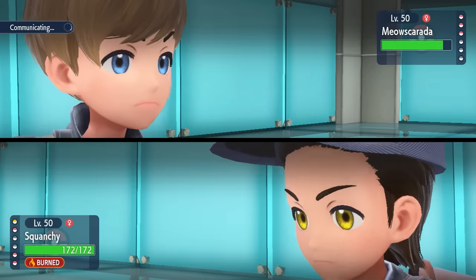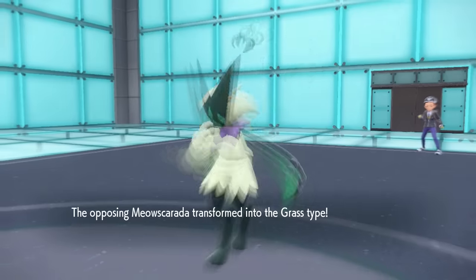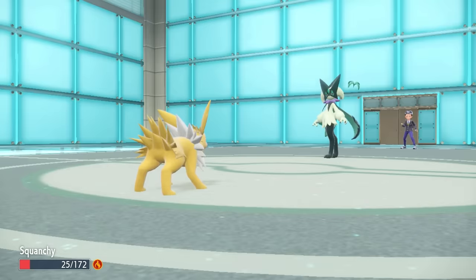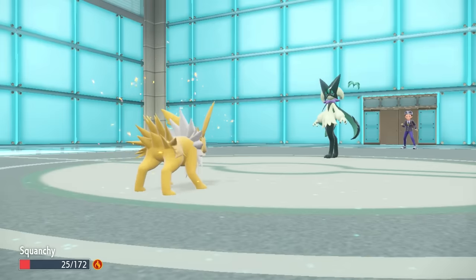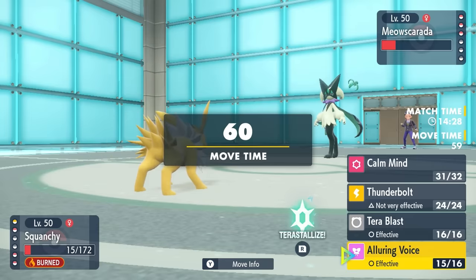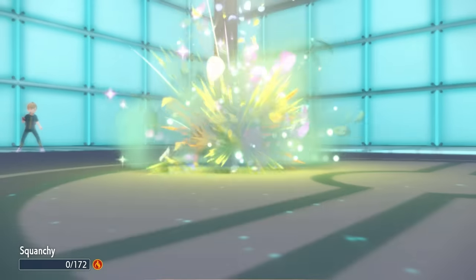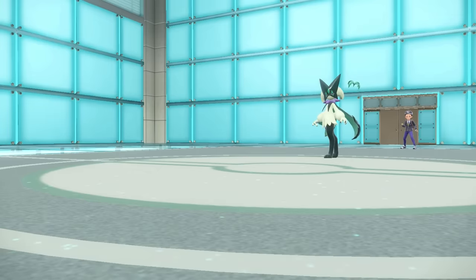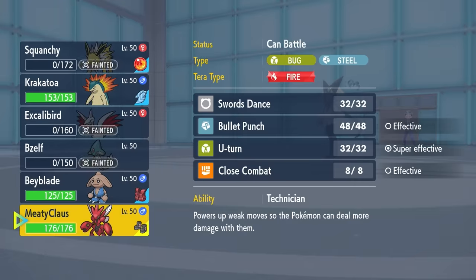As Meowscarada comes in, I'm thinking I just outspeed, and after that plus one I kill with Alluring Voice. But this thing turns out to be faster — it goes for Flower Trick — and luckily since I invest in more bulk rather than speed, I'm actually able to take that. That means they have a Scarf Meowscarada and a Scarf Greninja — running double scarves on two of the fastest Mons. If I was max speed Jolteon, I still would outspeed that thing with Scarf just with my speed doubled. It is unfortunate — it's able to take me out with one more Flower Trick.